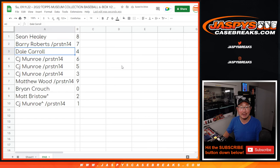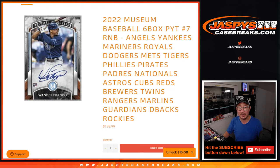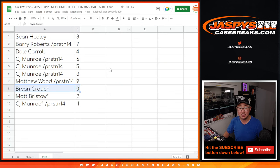All right — Sean with 8, Barry with 7, Dale with 4, CJ gets 6, 5, and 3, Matthew with 9, Brian with 0. So 0 gets any and all redemptions for that big group of teams — I think it's like 21 teams — including 1-of-1 redemptions. CJ, you'll still get any live 1-of-1 hits that pop.